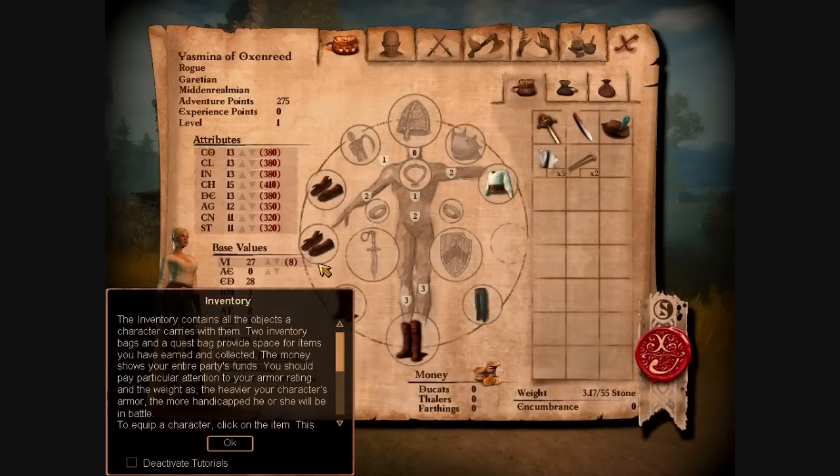The inventory contains all of the objects a character carries with them — two inventory bags and a quest bag. It provides space for items you have earned and collected. The money shows your entire party's funds. You should pay particular attention to your armor rating and the weight, as the heavier your character's armor, the more handicapped he or she will be in battle.